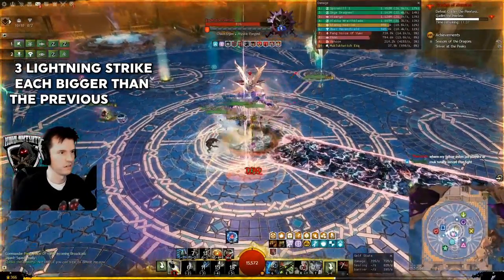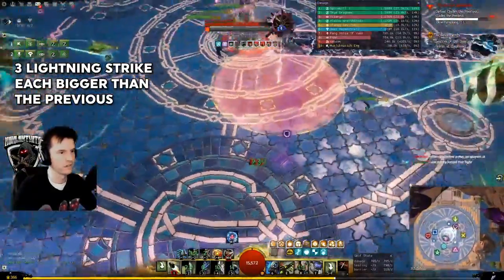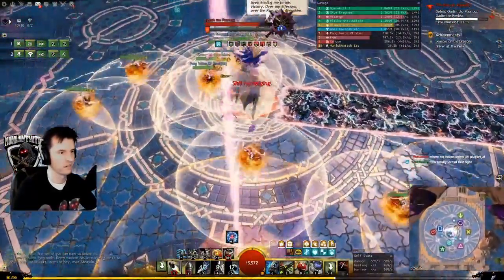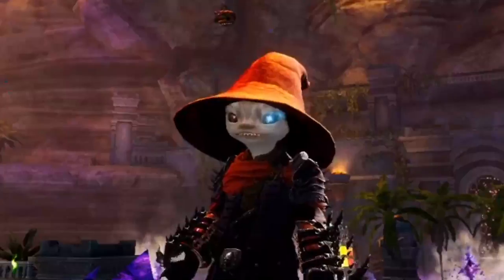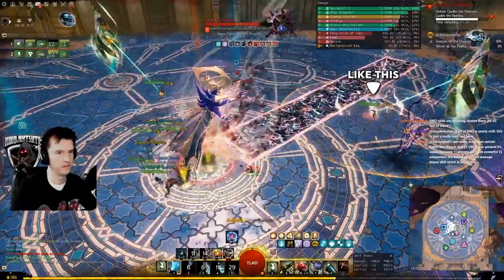After 90%, the boss will gain a new skill. He will choose a target and strike them with lightning three times — red circle, bigger red circle, even bigger red circle. Red circles are bad. Run them away from the raid and avoid the damage as best as you can, then return.